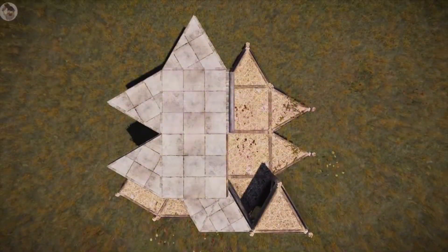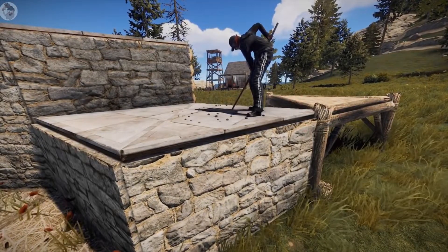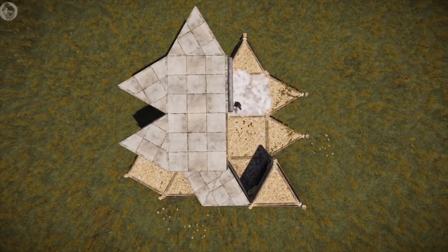For deployables you will need one tool cupboard, a reinforced glass window, two code locks and a double wooden door. This will allow you to get the base shell down and as soon as that's down you can start working on the trap base properly. Once you have those things you're good to go.